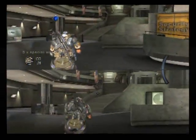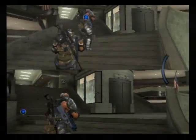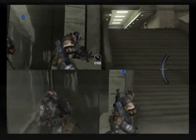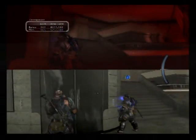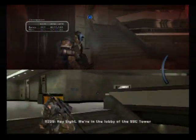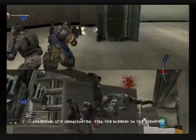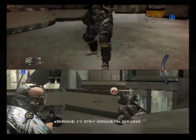After that area is clear, grab some ammo and head upstairs. That is the really difficult part of this mission. I was trying to use the elevator but there's another guy upstairs, so make sure you don't get caught out by that guy. I was trying to melee him but it didn't work out.